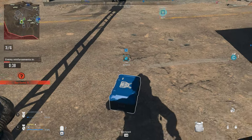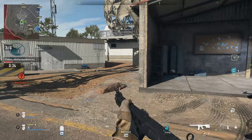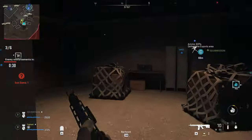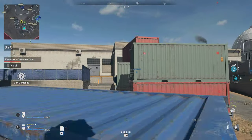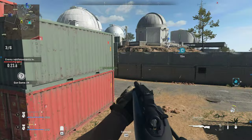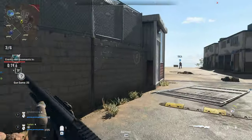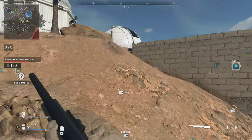All stations, AQ is sending reinforcements to capture the weapon depots. Resupply and prep for contact. Roger that. Be advised, AQ forces are incoming — multiple bomb vests among them. Maintain your distance. Copy.